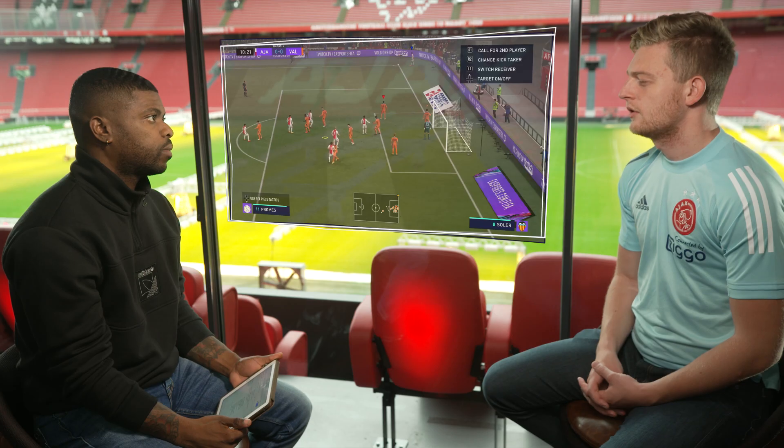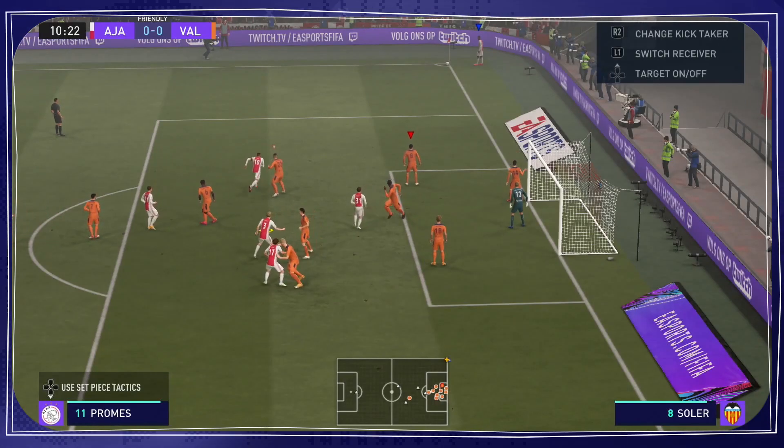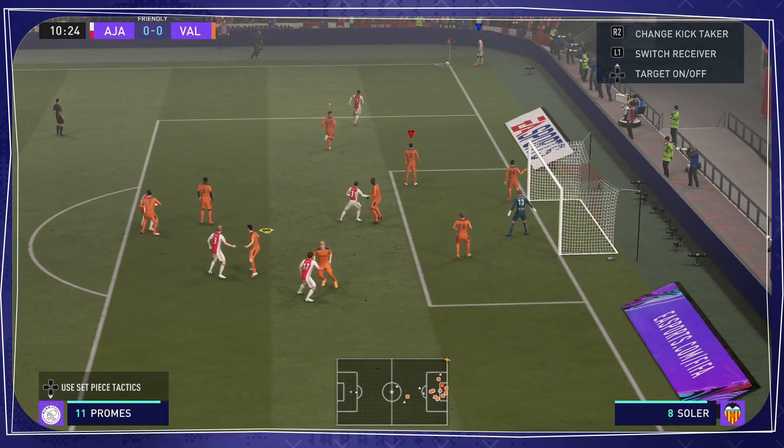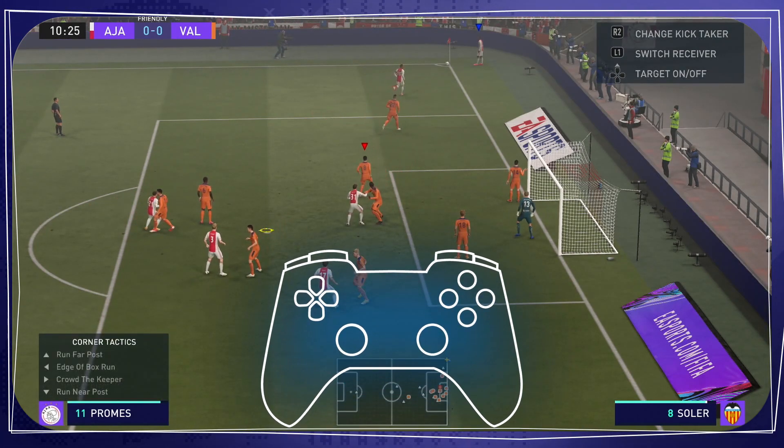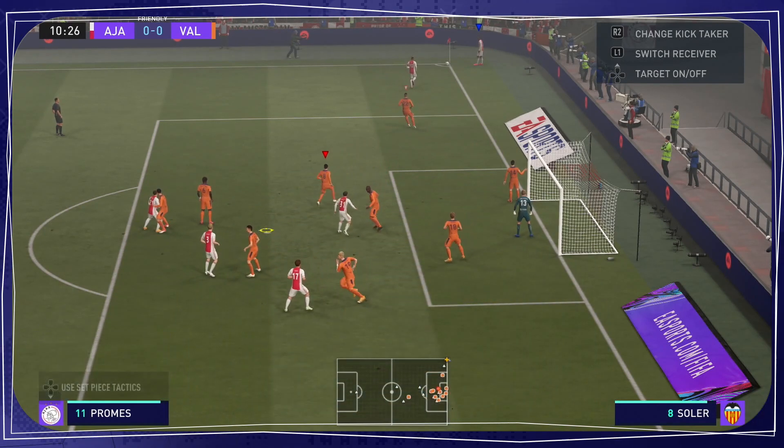You also have the possibility to use instructions with corners. To surprise your opponents with corner kicks, you can easily use the instruction tab. To let your players run to the front post, use arrow down and arrow down, or use one of the other tactics, as you can see on the left bottom of the screen.